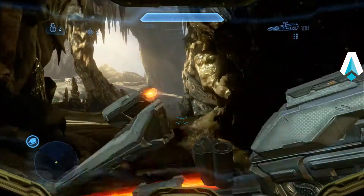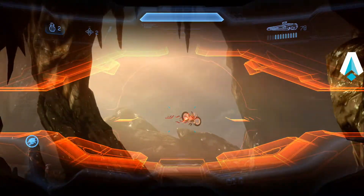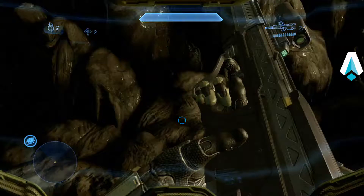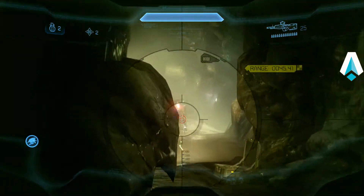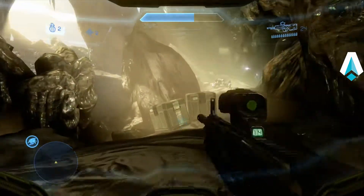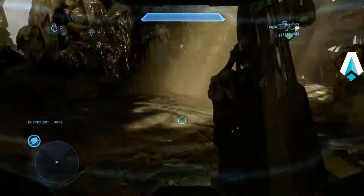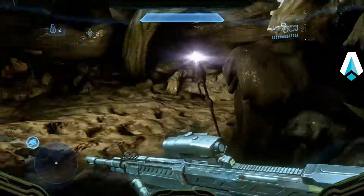I'm cussing a little bit to myself because I'm such a terrible shot today. Finally got him. Now the idea is to get as many of the Covies out as possible. When we get down to two of these guys, Cortana says something — I can't even remember what — but we want to get rid of the rest of them, because that will bring a knight up early and initiate the next wave.